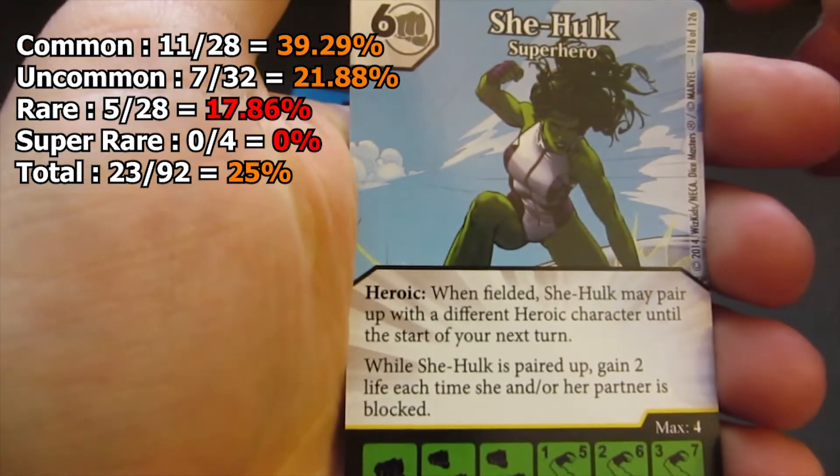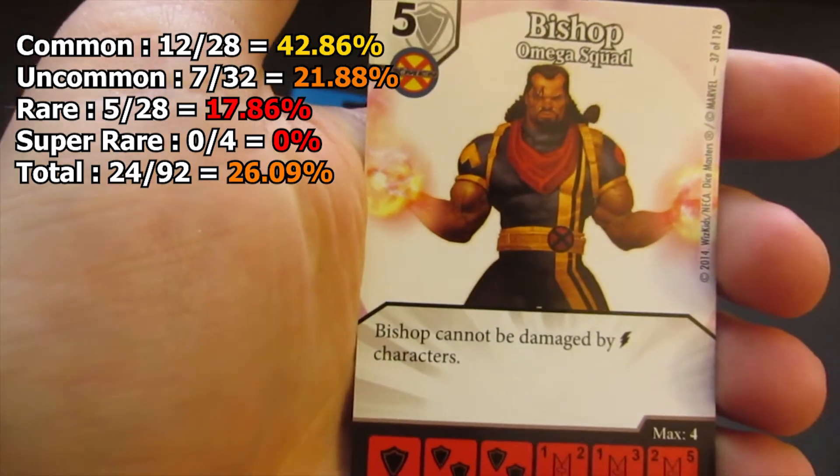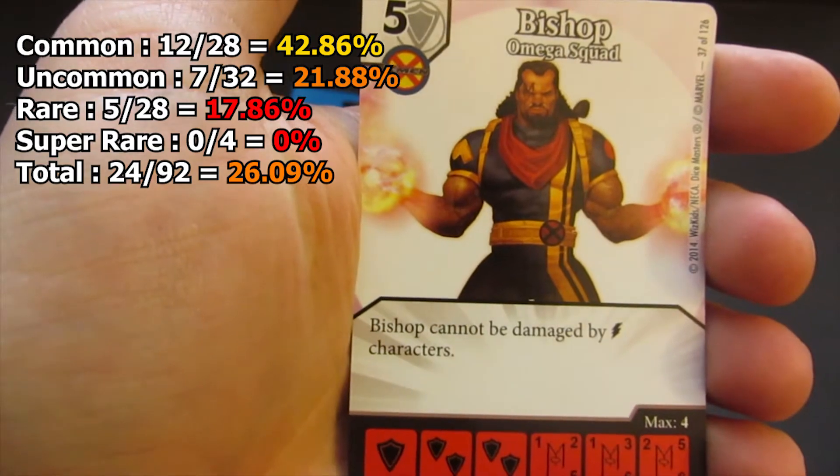So our first pack starts out with a rare She-Hulk, followed by a common Bishop, so both of those are new cards to us.